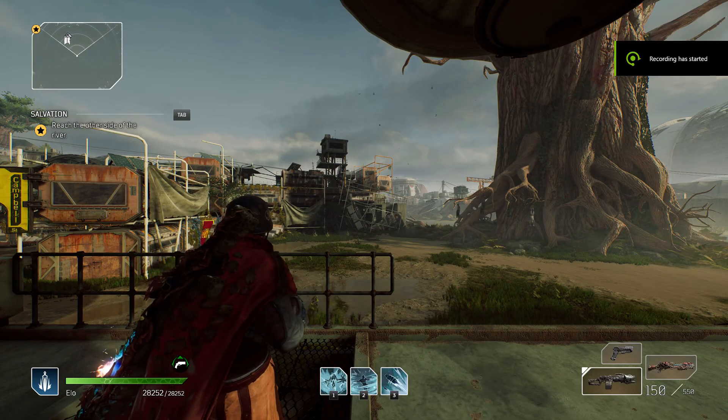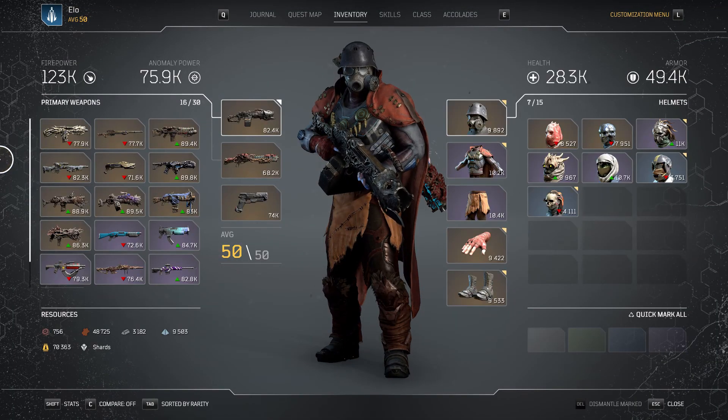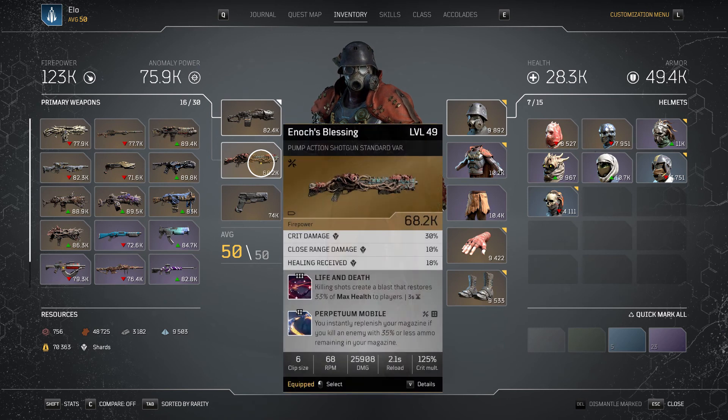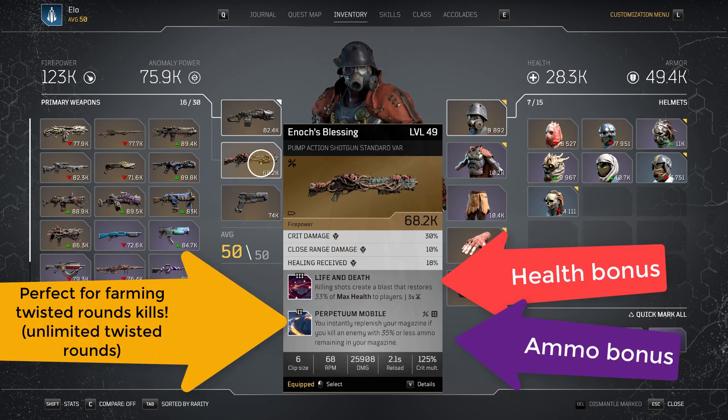The reason why the accolade isn't tracking is because you're either using skills or weapon mods that damage the enemies. For example, this weapon has two damaging mods, so the twisted rounds accolade kills won't track, while this weapon has no damaging mods — as you can see, it just gives me health and replenishes my magazine.